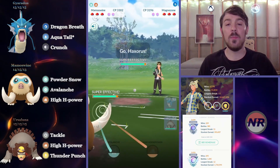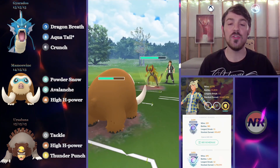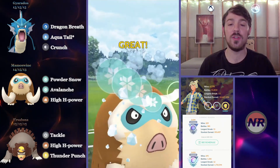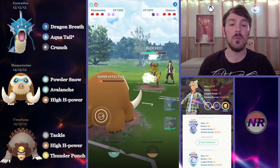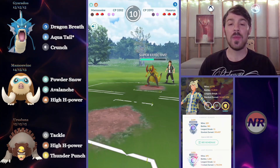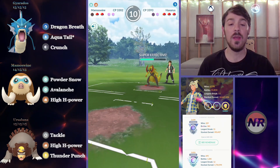So I bring in the Mamoswine, and they bring in a Haxorus — a Dragon type — so it is taking super effective damage from the Powder Snows, but it is hitting us for super effective damage. I let this move go, knowing that I can survive it comfortably and still get off my move. Because if I shield that, the opponent can still match shields and farm me down, and he will still have switch advantage. So I knew I was not going to be winning switch advantage here, and that's super important. By recognizing I can survive that move and still get off mine, I basically allowed myself to have shield advantage.